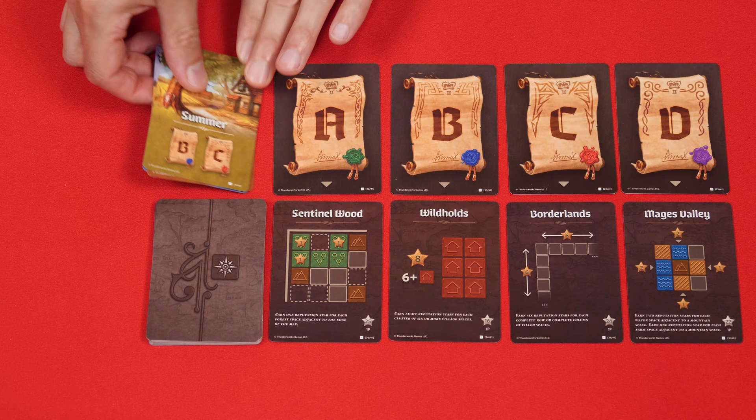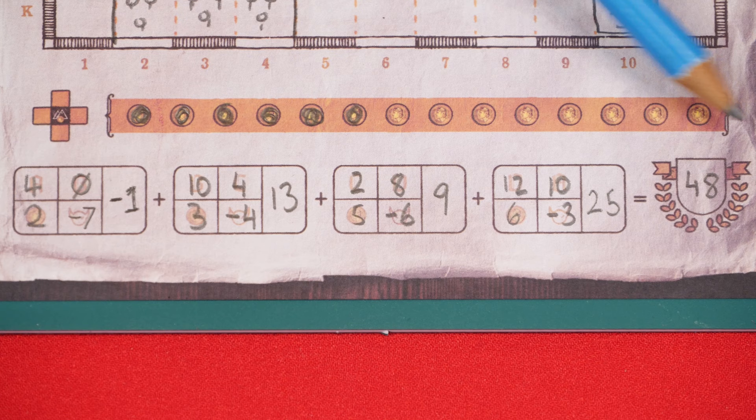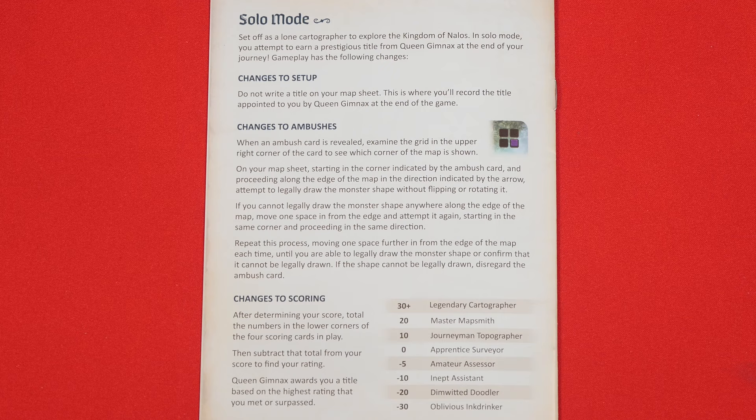Eventually, when you get to the end of the winter season, the game is over and now it's time to determine the winner. Each player will total all the points they have from each of the seasons, marking that final value here, and the player with the most points wins. If there's a tie, the tied player who lost the least total number of points to monsters wins. And if there's still a tie, the tied players share the victory. You'll also find rules for a solo mode included at the back of the rulebook, but those I'll leave you to discover on your own.